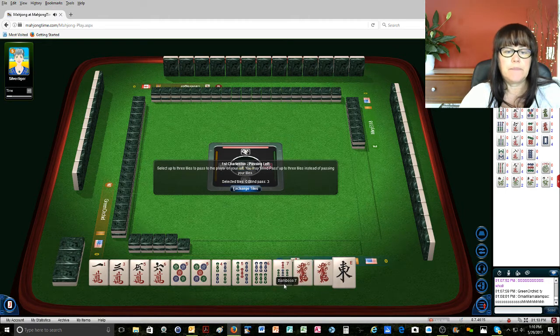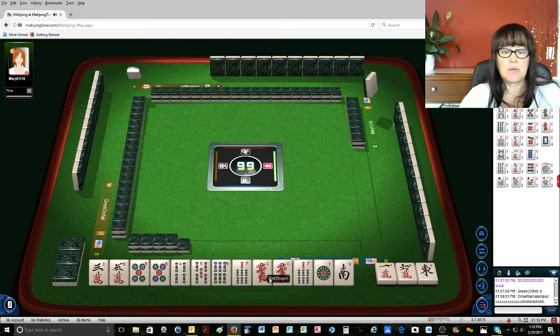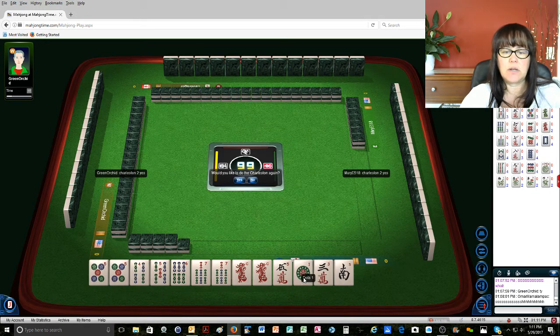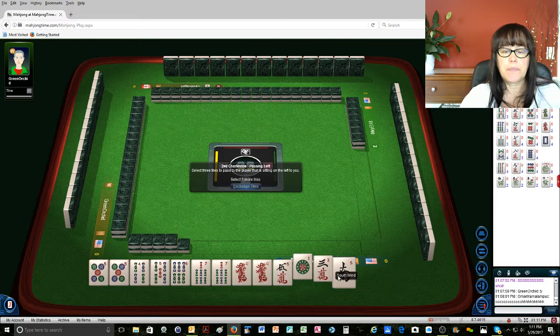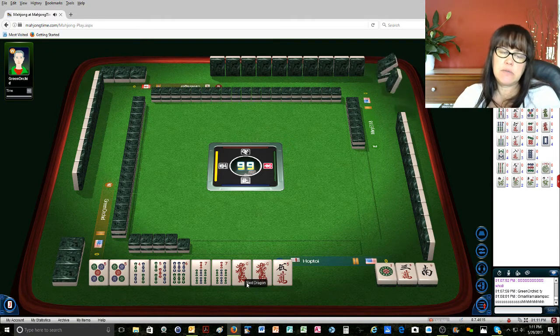We can definitely give away the east, let's give away the six crack, and let's give up on the little odds so we can do consecutive — four five six seven. Oh yeah, there's a seven. Okay, now five six seven with the opposite dragon, or like numbers with the fives. Either way, we're not using the three and the five here, so let's go ahead and get rid of the one dot, three crack, south. We're in between consecutive and like numbers at this point.